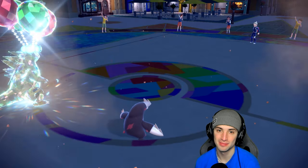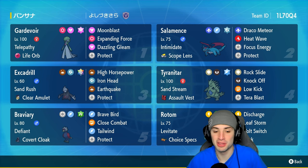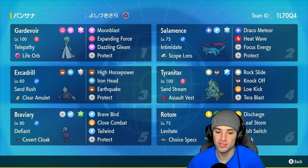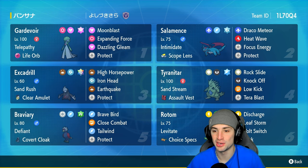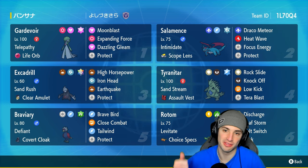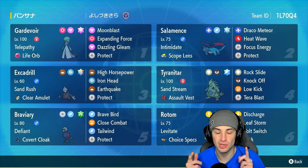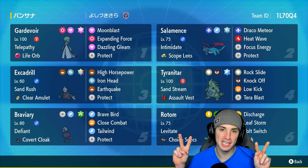2-1 winning record today — probably should have gone 3-0 but hey, we dominated with this Braviary team. Braviary really thrived today: setting up Tailwind in multiple battles, picking up KOs with Close Combat and Brave Bird, doing everything it needed to. The only thing it didn't do was trigger Defiant since we didn't face any Intimidate users. That Draco Meteor miss in match one really hurts, but that's gonna be it for today's video. Smash that like button, subscribe, and I'll catch you on the next one!